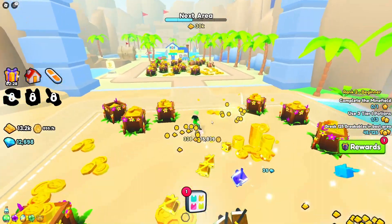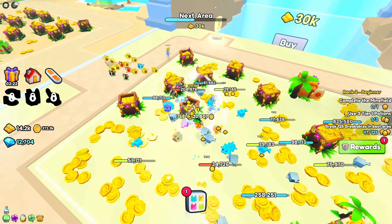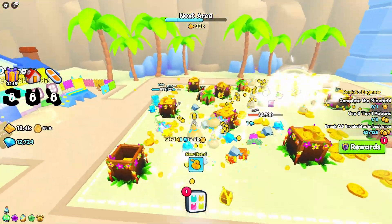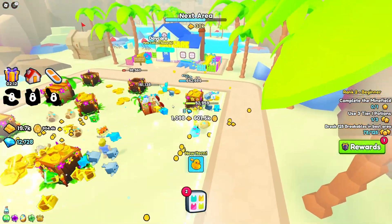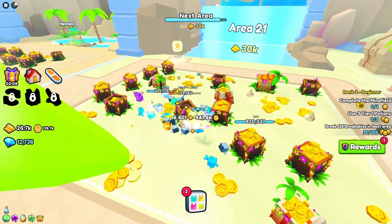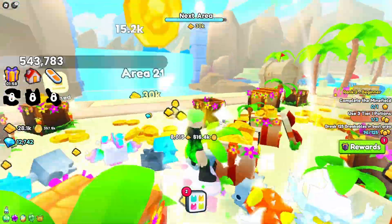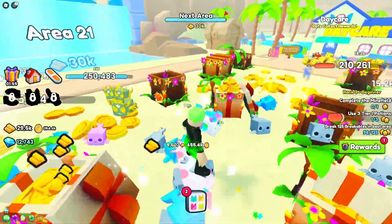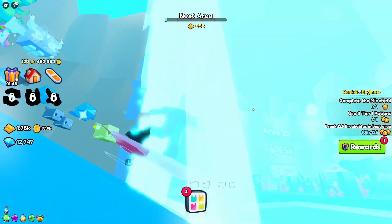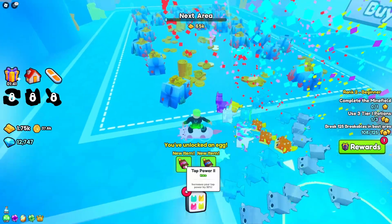Your pets just need to go break everything they can. That's why Pet Simulator 99 is awesome — you can grind super fast without buying anything. You unlock more pets, more equip slots, more egg opens. We bought the next area — we're underwater now! We got tap power and magnet upgrades.